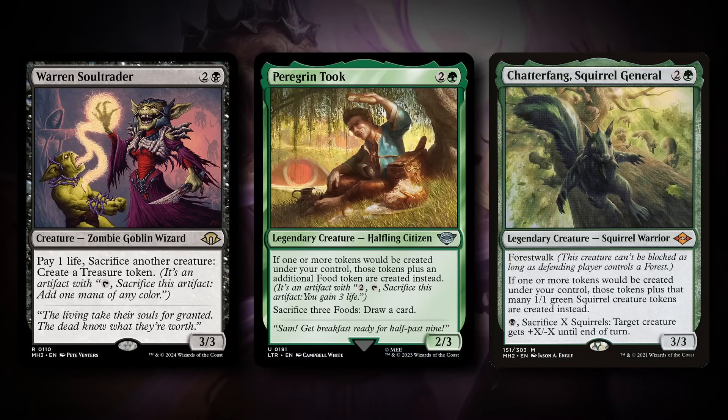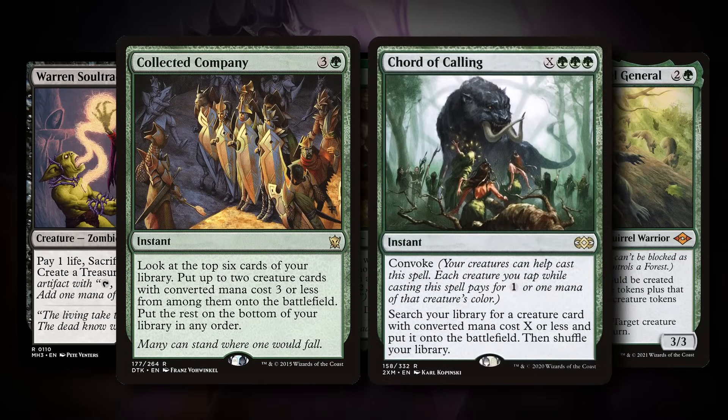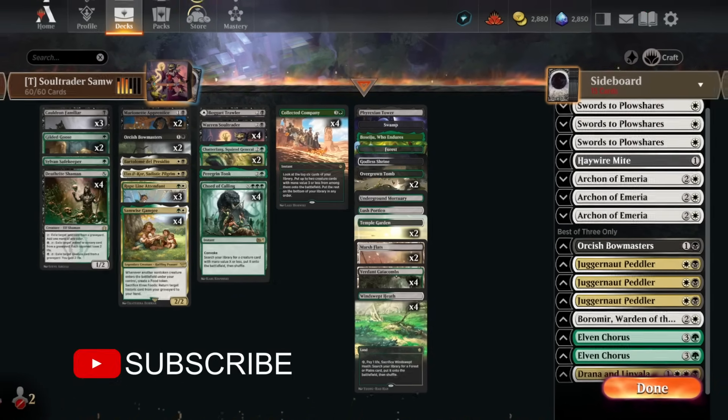Because there are so many different two-card combos in this deck, we are playing Collected Company along with Court of Callings. With that said, I'm going to hop over to some Timeless matches to show you guys how the deck does.